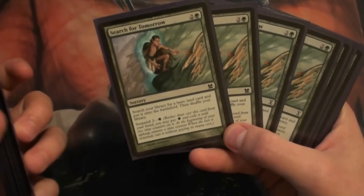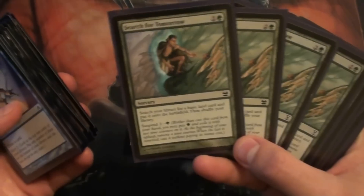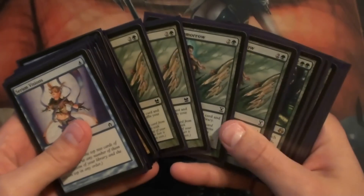Four Search for Tomorrows. Great card in your opening hand, good mana ramp. You can also snap it back with a Snapcaster Mage and replay it.